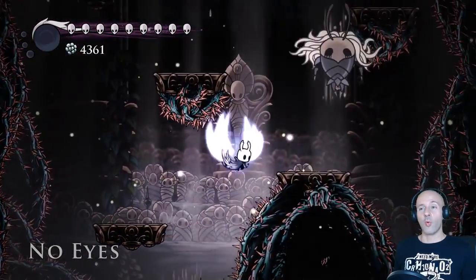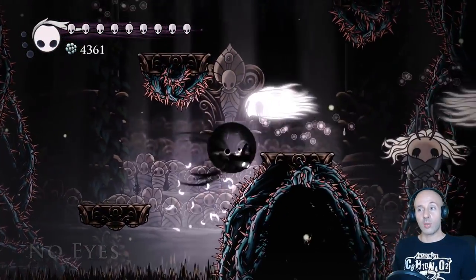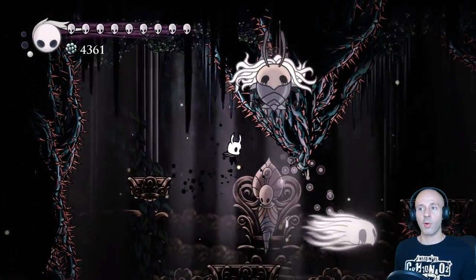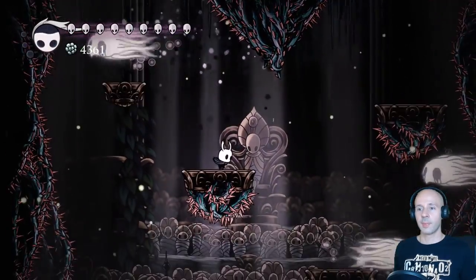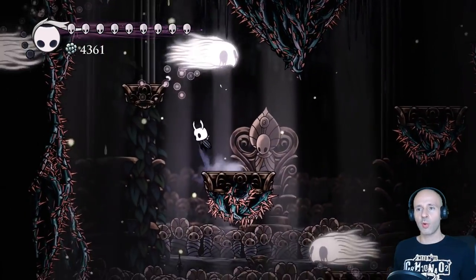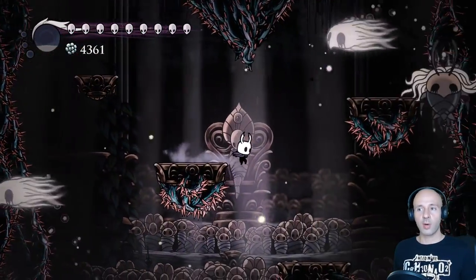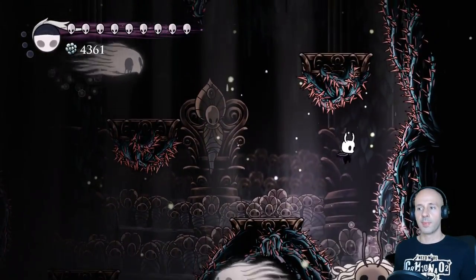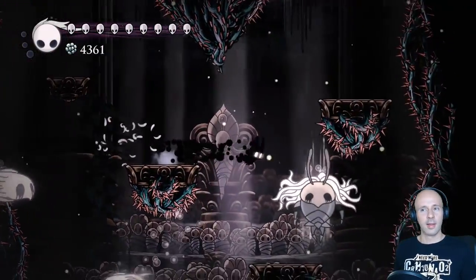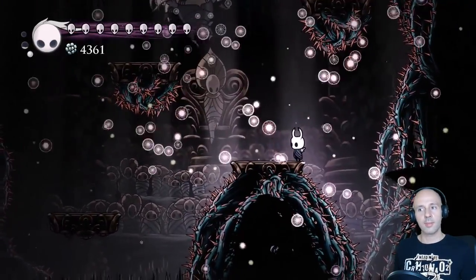No Eyes was already a very difficult fight, but having to do it hitless is an absolute nightmare. It didn't take me too many attempts, but to be honest I was extremely lucky and barely didn't die at several points. There is no particularly clever strategy for this fight. The most important thing is to be patient since she teleports a lot. You could simply choose to stay on one of the platforms and wait for her to come to you. The Abyss Shriek can be quite useful as you'll often be below her.